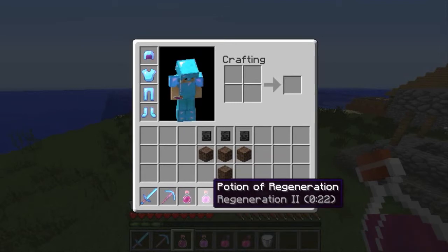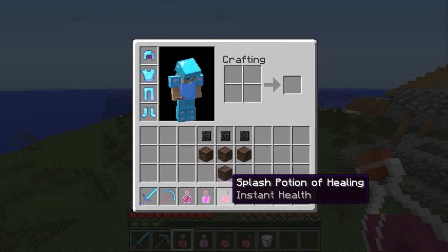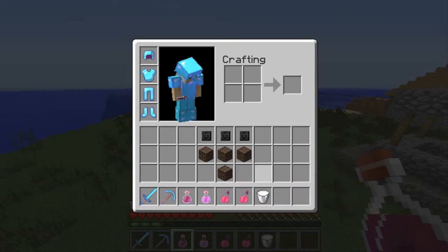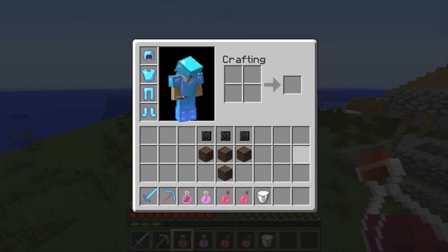I've got a regeneration potion with regeneration 2. The wither does give the wither 2 effect, which can drain your health pretty fast, so regeneration helps with that. And over here I've got two splash potions of healing. I would call this optional, because you probably won't need them. But if you do find yourself in a tough situation, these are really good — not only do they heal you, but since the wither is considered undead, they actually hurt the wither.